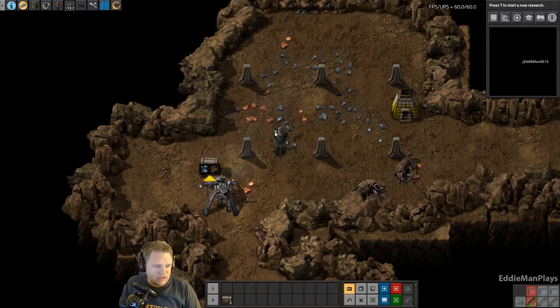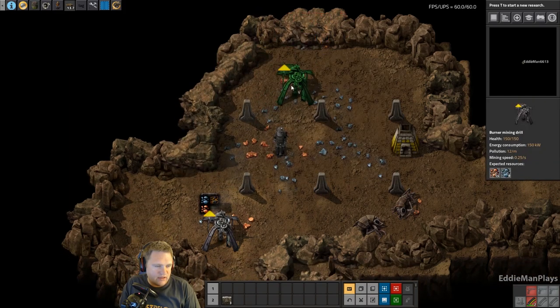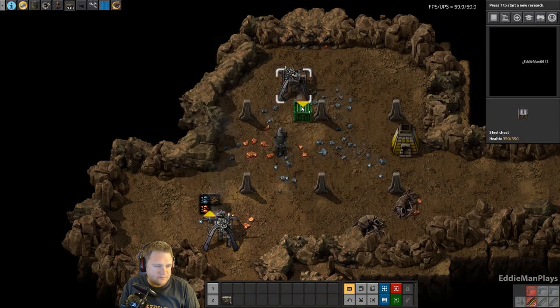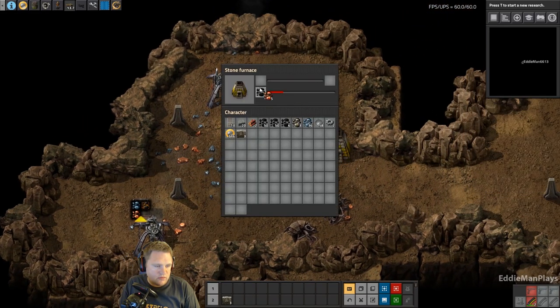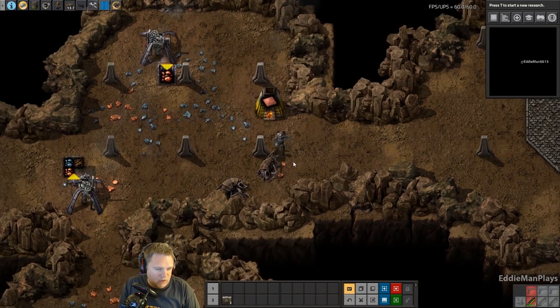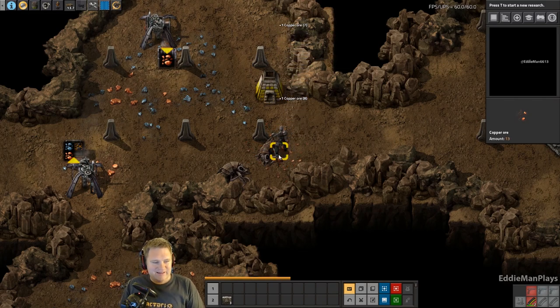I do have a steel chest so we'll utilize that and start setting that up right here. We don't have any copper yet, so let's go smelt some copper - and maybe we'll go ahead and get that gun that I'm gonna need. It's stupid to be down here without a pistol. Let's see if there's any more stone here.